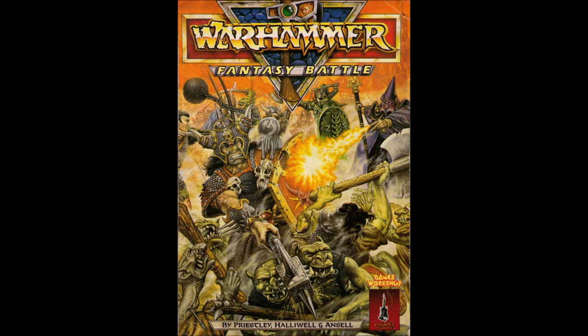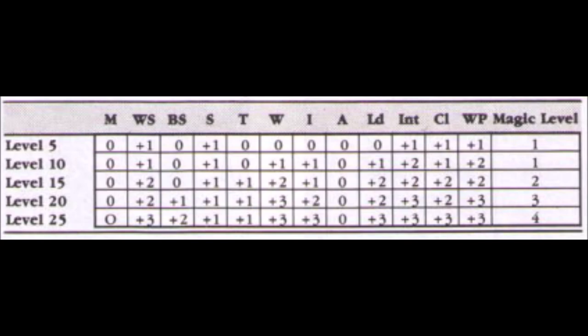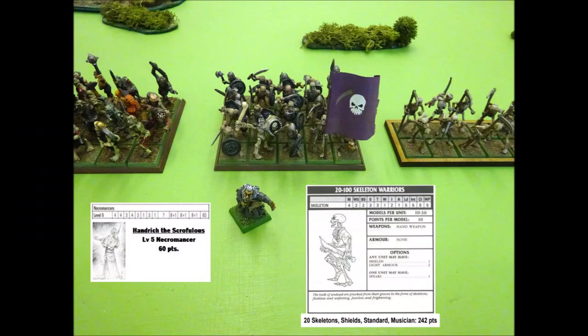Warhammer 3rd edition had a unique system of character design compared to previous or subsequent editions. The familiar system of champions, heroes and lords was abandoned in favour of the level system. Characters were available at level 5, 10, 15, 20 or 25, and the number represented the amount of advancements they had to their basic profile. A level 5 character therefore has 5 increases to their stats above a regular trooper of their type. For wizards, the bonuses are given as plus 1 weapon skill, plus 1 strength, plus 1 intelligence, cool and willpower. This means Handrich's weapon skill and strength go up to 4, and his intelligence, cool and willpower go up to 8. Handrich costs 60 points, and we don't bother to buy him any additional equipment.